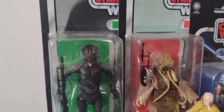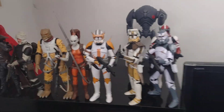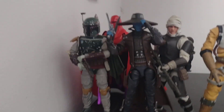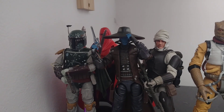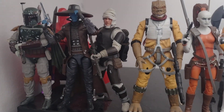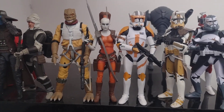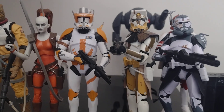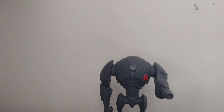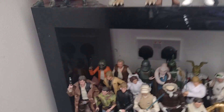Then you've got Snoke, and then here you've got Zuckus. Then over here you've got Boba Fett from Return of the Jedi, then Cad Bane, then Dengar, then Bossk, then Aurra Sing, then Commander Cody, Bly, Wolffe, and Fox at the back, and then a custom Super Battle Droid, and then Karna Jax.